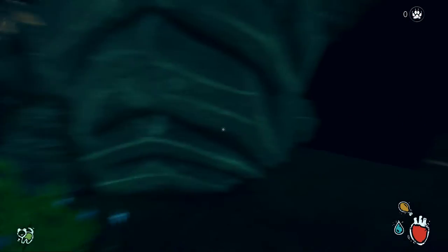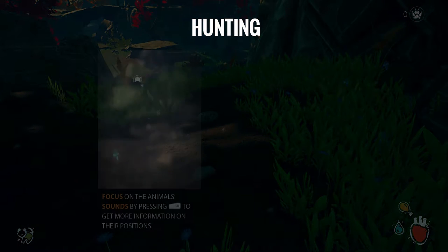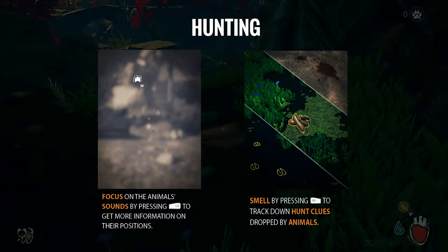What is that noise? It's like a little cave. Maybe we've got little baby animals, whatever they are. The tutorial says: focus on animal sounds by pressing LB to get more information on their positions. Oh yeah, you have to play this with the Xbox controller it seems. And smell by pressing RB to track down hunt clues dropped by animals.